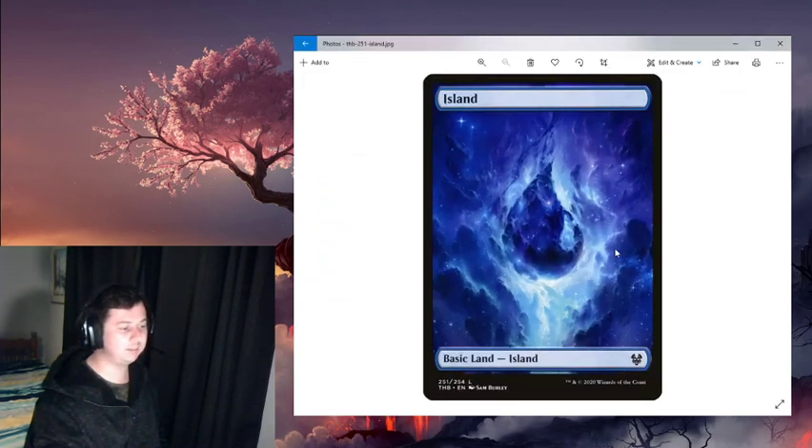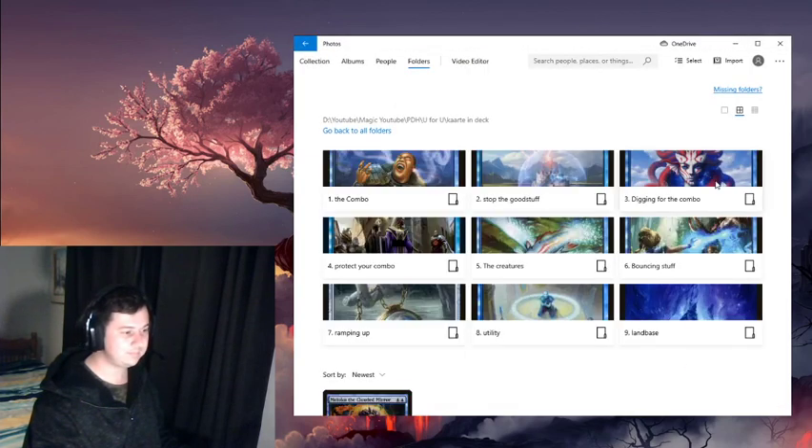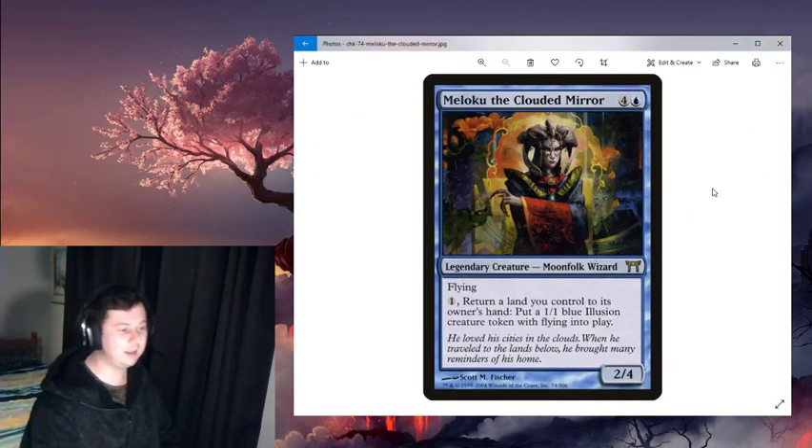For the land base, to keep this deck budget and low to the ground cost-wise, I included 36 basic islands. In most budget decks we don't include utility lands because you want the value to come from the 99 instead. I originally did include Mystic Sanctuary but it was close to a dollar and I didn't want a land to take up that much value. If you have any suggestions for the deck or if you like it, please drop a like and comment. Don't forget to subscribe and tick the bell icon because I'm going to be uploading a lot more deck techs. Thanks for watching and I hope you have a great week.